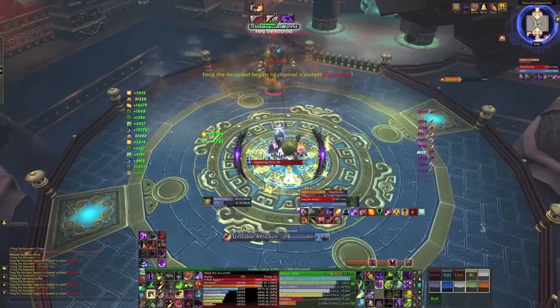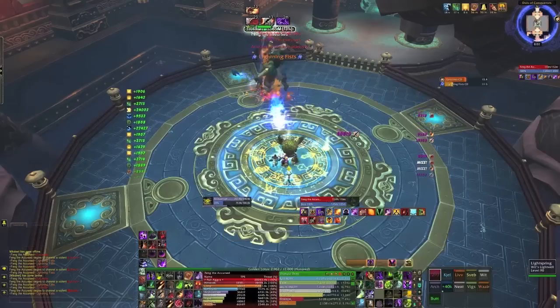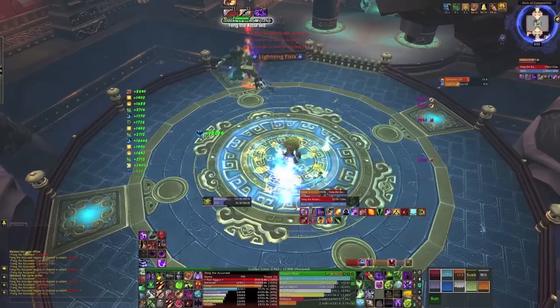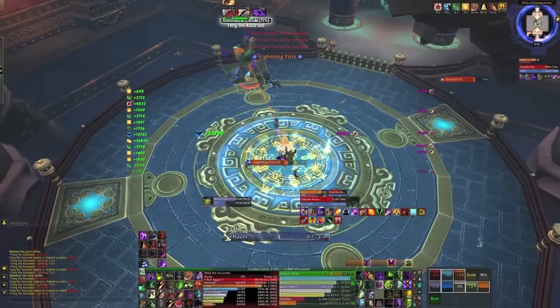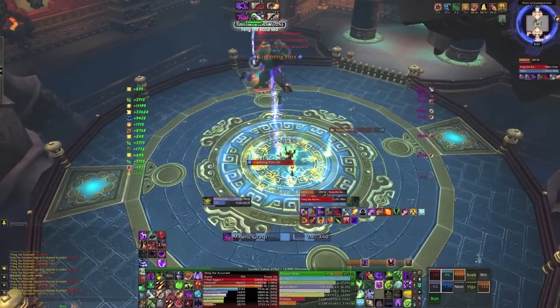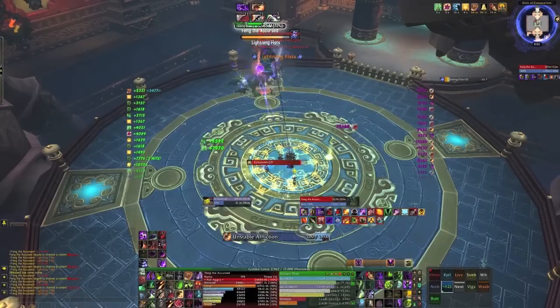As you can see we are pretty far into Phase 1. That right there is the Lightning Fist — the one which stuns people in the area where his fist strikes down on the floor in front of him. It then sends out a spark which deals a fair bit of damage, so you want to try and avoid that.